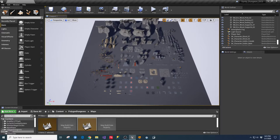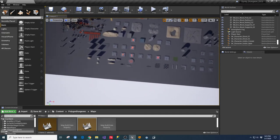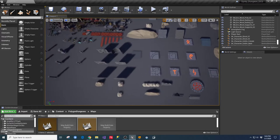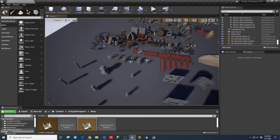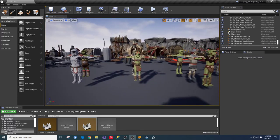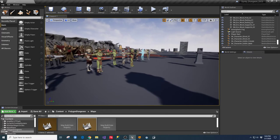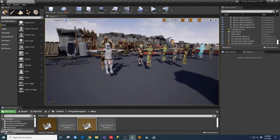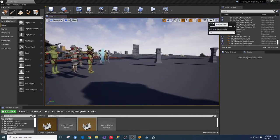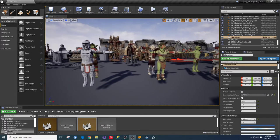I'll zoom in on this and hopefully you guys will be able to see the details. You can always slow down the video or pause it. Even down in here there are a lot of little features. All these different characters are included in that package - you get a male knight character, a couple of orcs, and skeleton assets. I'm going to turn the camera speed down a little bit so we can just pan through here.